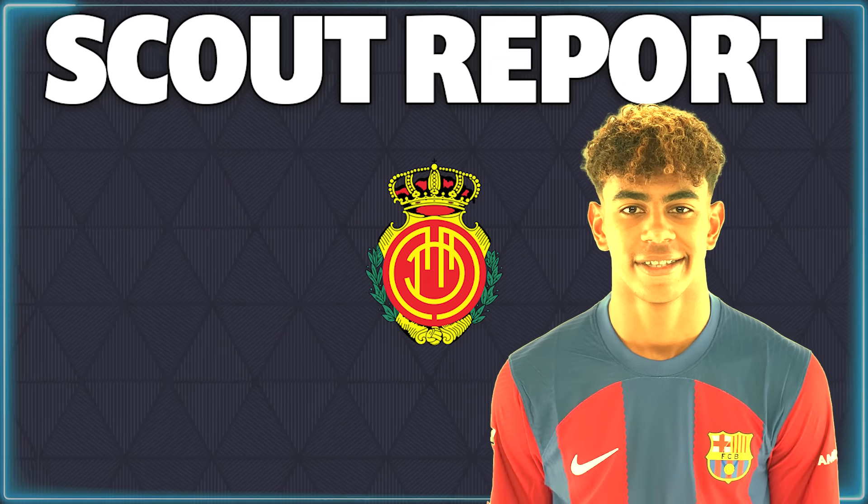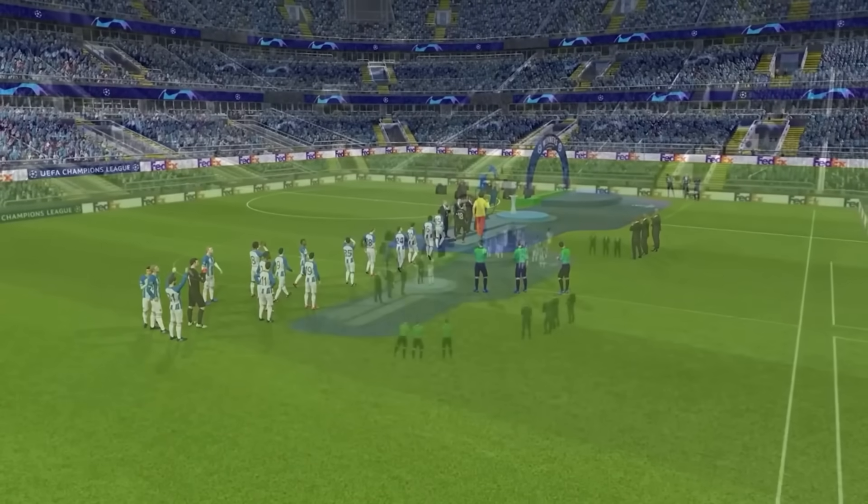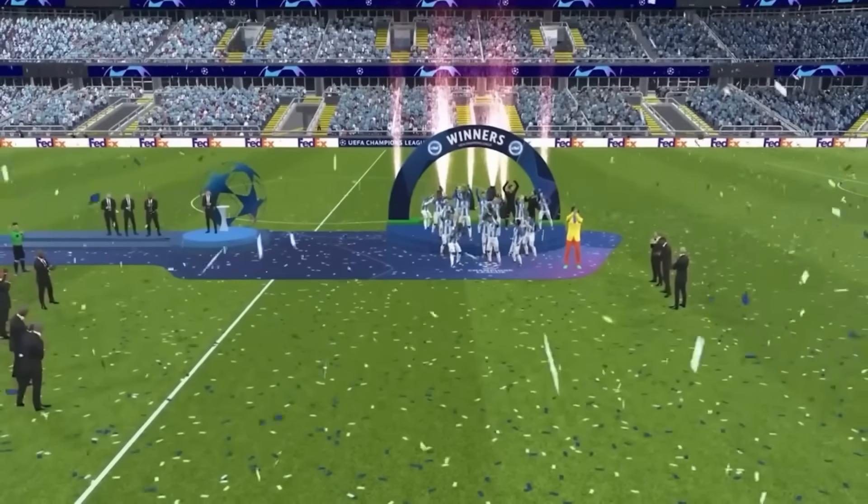Youth2Gold is a philosophy that only allows you to buy players 19 years of age or younger, while trying to sell players who are 30 and above, with the aim of developing young cheap talents and selling the older players for huge profits, to achieve the ultimate goal of building a side to win the Champions League.